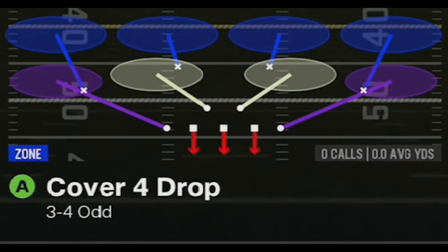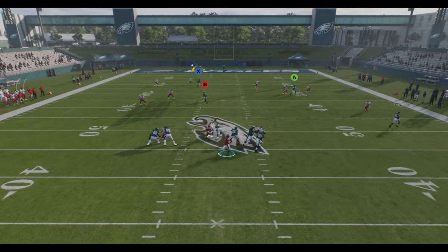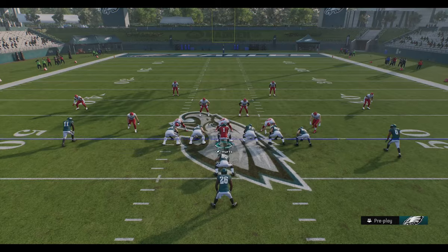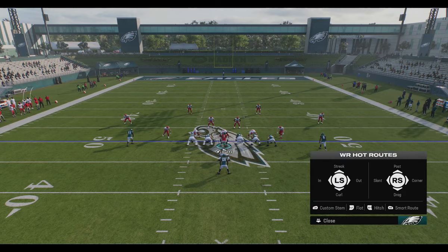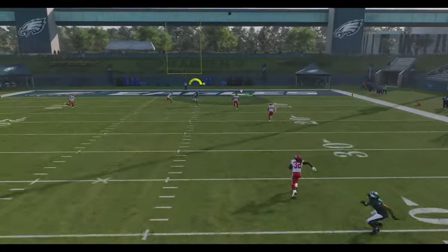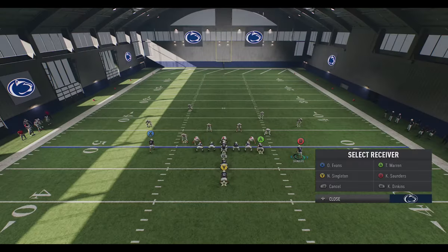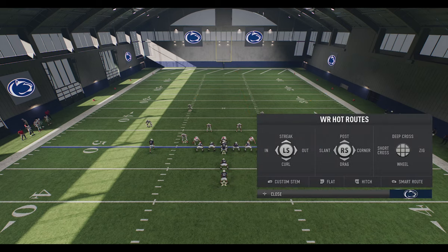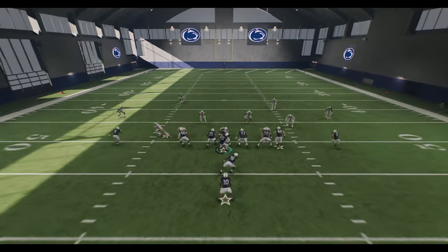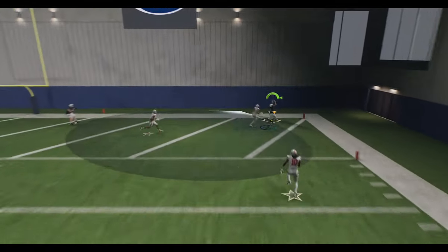Switching over to Madden for cover four drop — this play can be a natural one-play touchdown against cover four as well, but you're going to need a lot of extra speed, which the Eagles don't necessarily have. The receiver can get over the top between the two safeties, but it's a very tight throw. I find it best to put the A tight end on a streak and the B receiver on a curl — this holds the cornerback and safety down that side much easier, giving much more separation for an easier play. In College Football 25, I put the A tight end on a streak to pull back the safety, put the B receiver on a corner route, and custom-stem down the X receiver so he gets across the field faster. You can see there's plenty of time to throw, and the receiver gets open once he crosses the safety for another easy one-play touchdown.